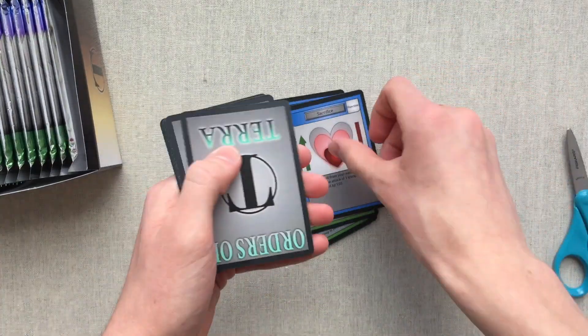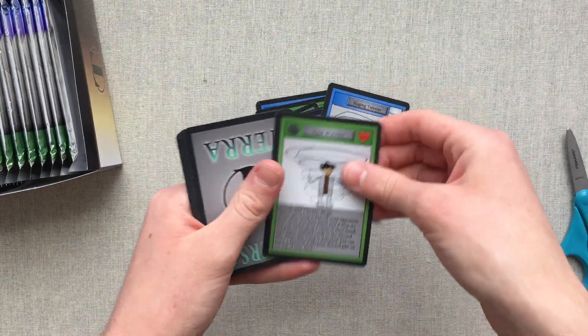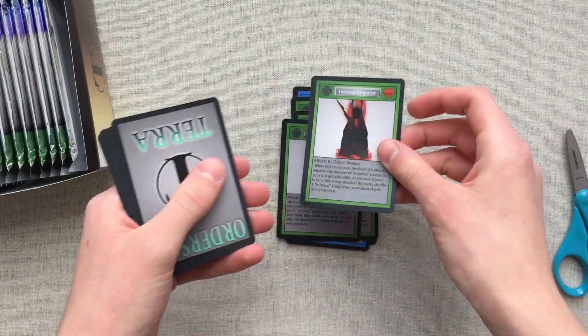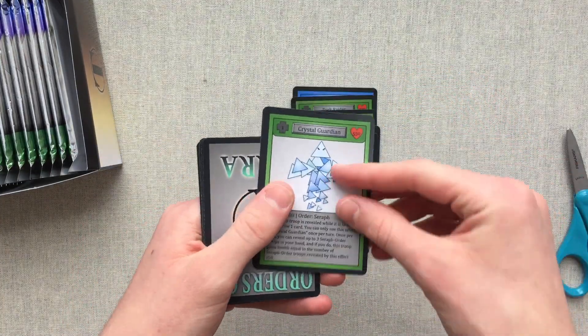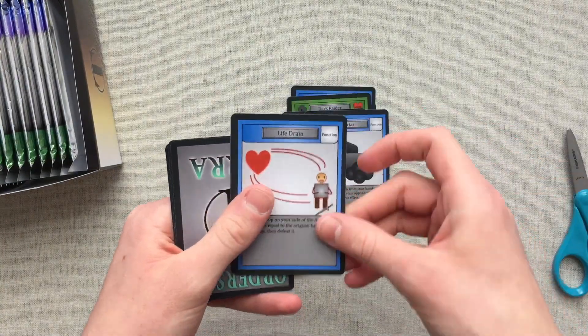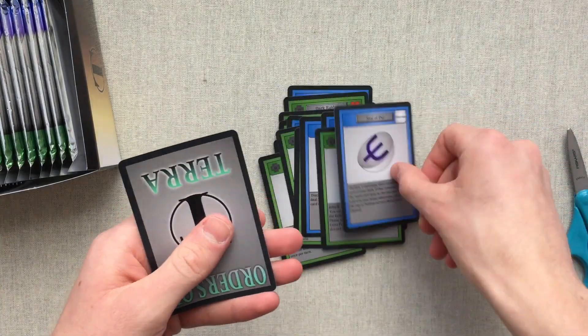Sacrifice. Raging Twister. Gust Warrior. Infernal Ritualist. One rare — Infernal Emperor. Crystal Guardian. Mortar. Life Drain. Aether Sorcerer. Seal of Psy.